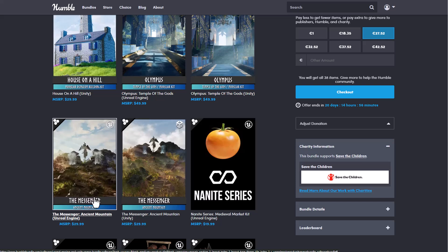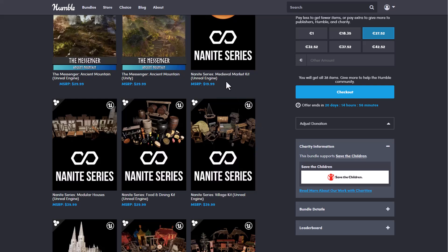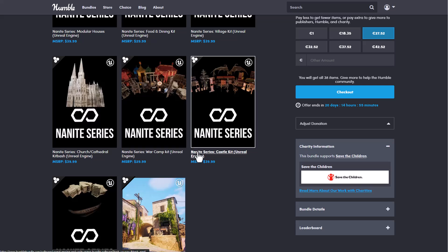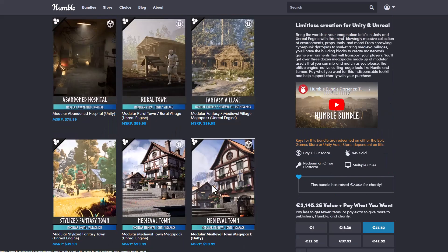This also comes with a Nanite series. The Nanite series is for assets you might want to work with in Unreal Engine, and it includes the medieval market kit, the modular house, the food and dining kit, the village kit, the church cathedral kitbash, and if you're into medieval stuff, the war camp kit, the castle kit, and the harbour kit. All of these alongside the French village are also here.